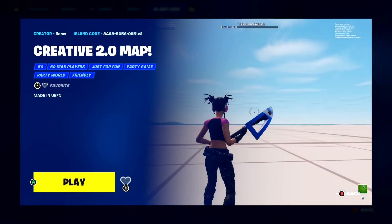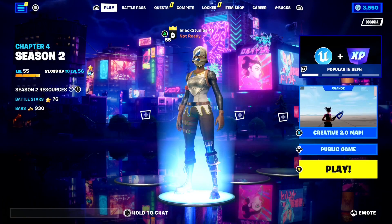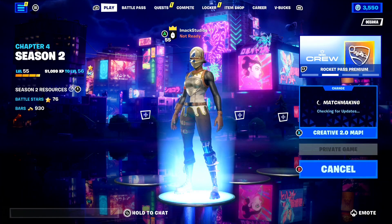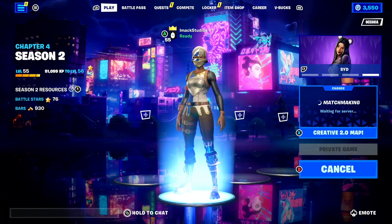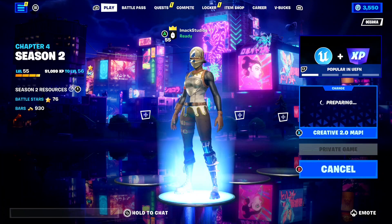Once you've got that in, just press enter and it should load a map called Creative 2.0 Map. If it loads this map, you are on your way to getting every single emote for free. Just press play and make sure you load into a private game — I can't stress this enough, do not load into a public game when doing this, because it's not going to work. Make sure you load into a private game, and once it's set, go ahead and ready up.